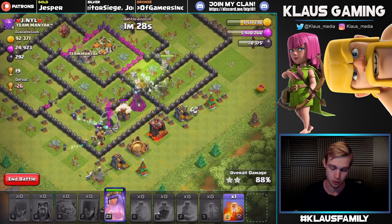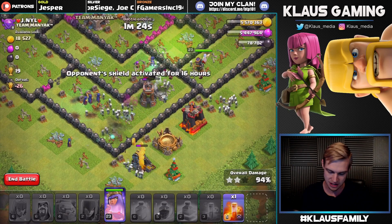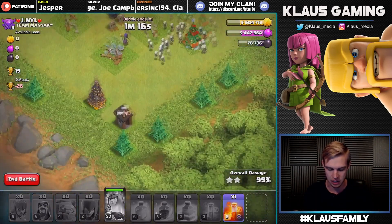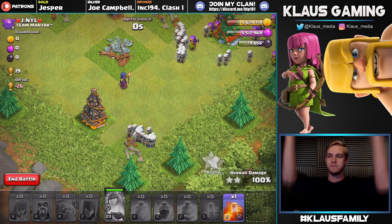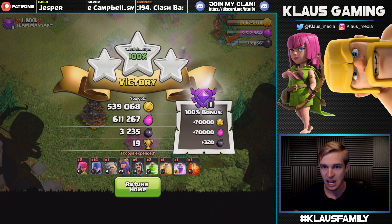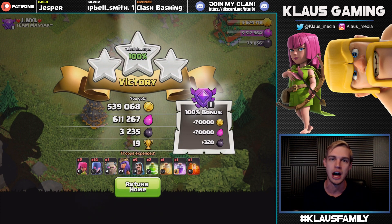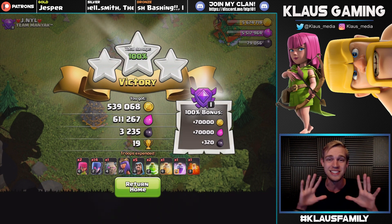This is technically a TH8.5 since it's a Town Hall 9 that refused to upgrade or even put in X-Bows — that just makes their base so much easier to three-star. Pop the queen's ability here and all these skeletons rain down on the spell factory, then close in on the builder hut for the three-star. Look at that loot: 560,000 gold and 680,000 elixir — that's super sick — plus 3,600 dark elixir. MSMD is killing it!